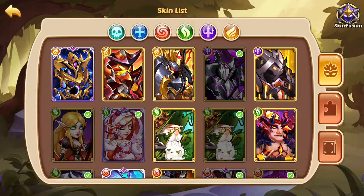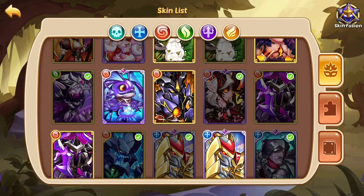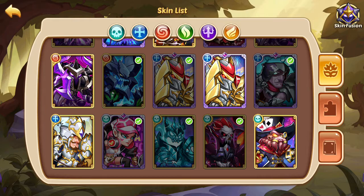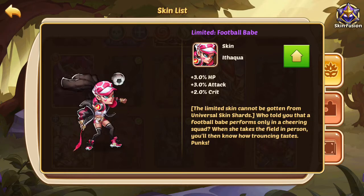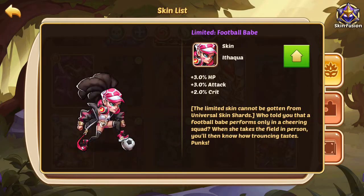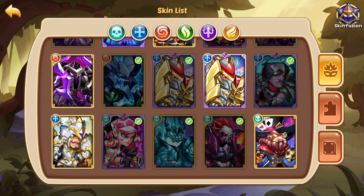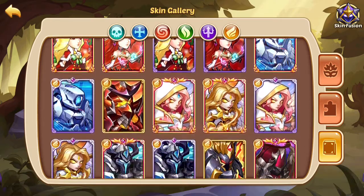Now some of these characters have skins. These are the skins — the ones with the check mark are being used, the others are not. They can be used to combine and make better skins. The skins help out with techniques: three percent health, three percent attack, two percent crit — gives them a buff, which is really good. Puzzle pieces give you more skins, and then this is the booklet that tells you all about them.